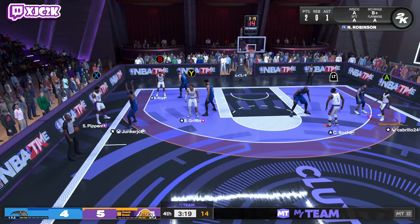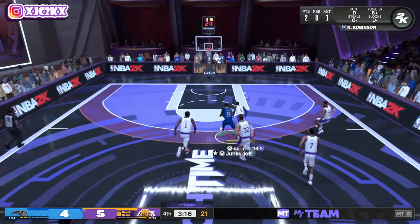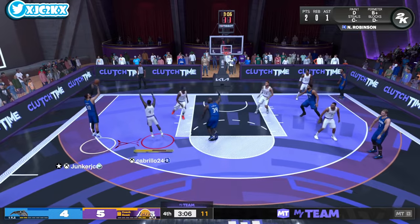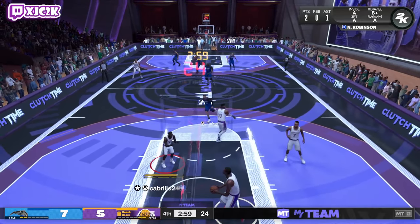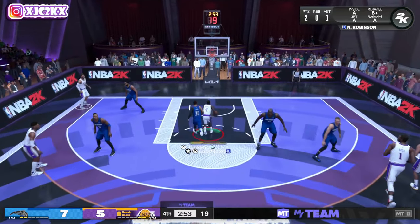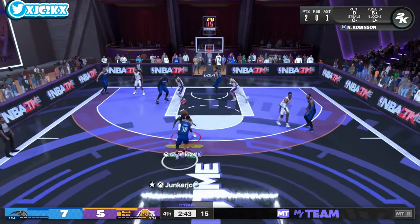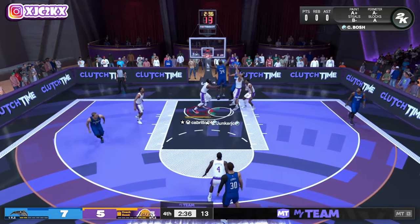That jump is now 100% going to be a blocking foul, so that's cool — people are getting penalized for doing that. He gets a steal on the inbounds pass. Step up on him as much as you can. Nate Robinson is so small — even next to Steph he is tiny. There's nothing he's going to be able to do defensively. I just need him to be better offensively. He doesn't feel super fast — 94 speed really feels like about 80 for a short player with the ball. He's got a couple of decent plays but overall not really doing too much.